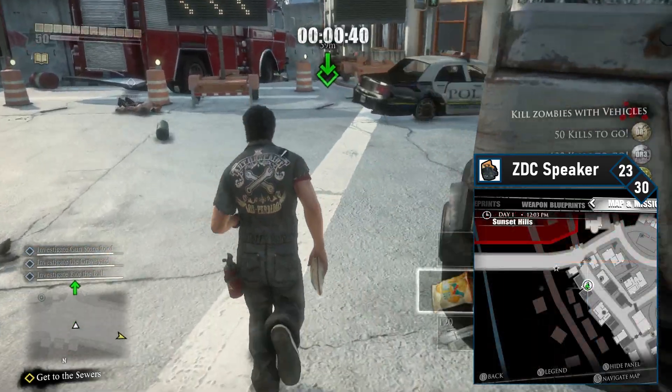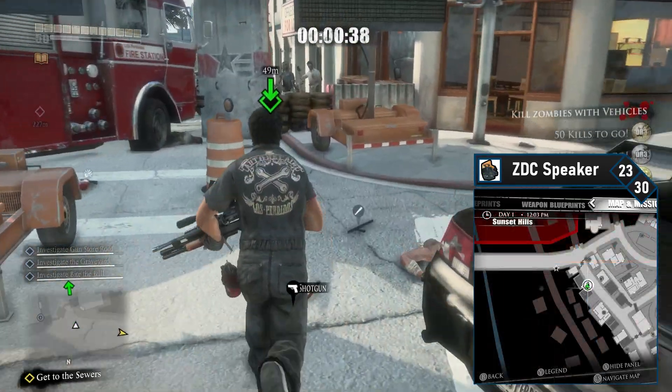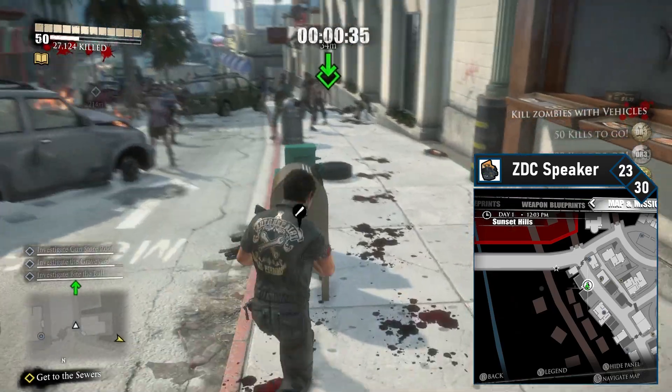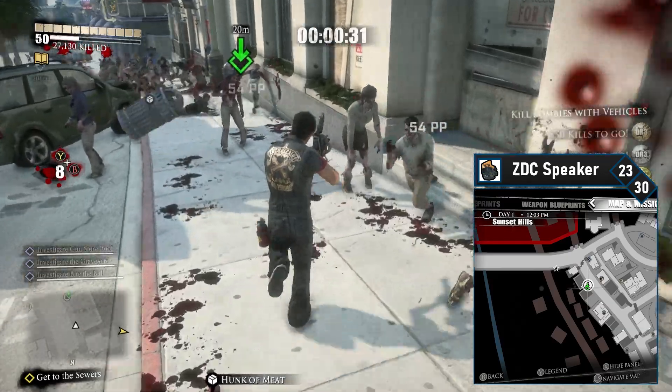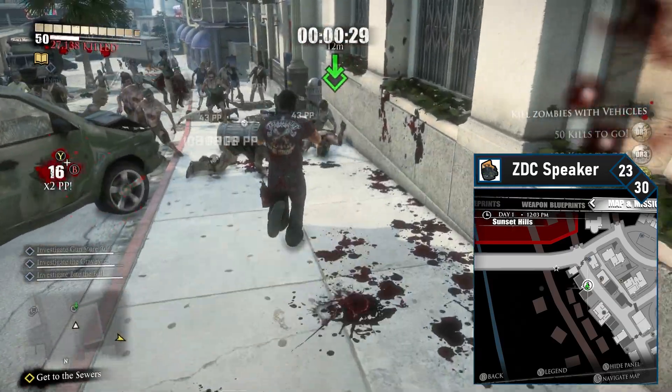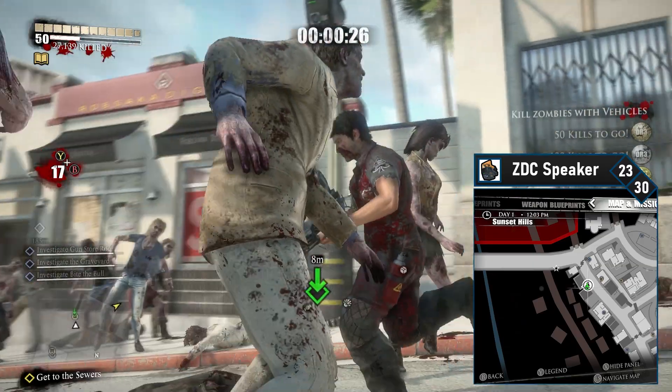ZDC speaker 23 is back in Sunset Hills. Double back to Sunset now — this is just a simple right turn once you hit the military barricade. Head south down the street and shoot the ZDC speaker on your right. Easy peasy, and that's the last speaker in Sunset Hills.